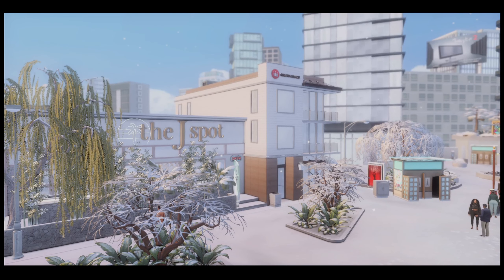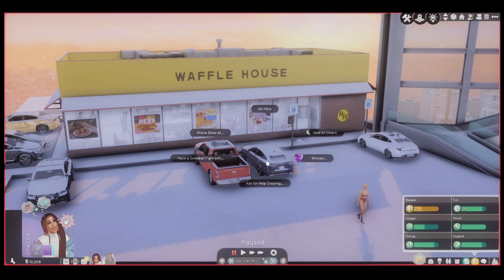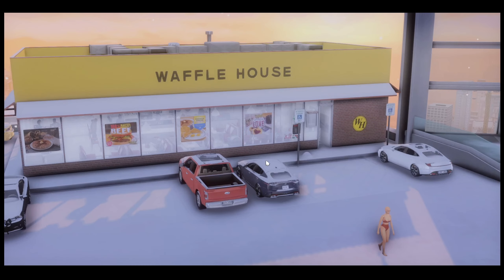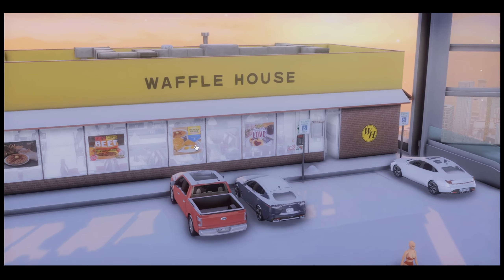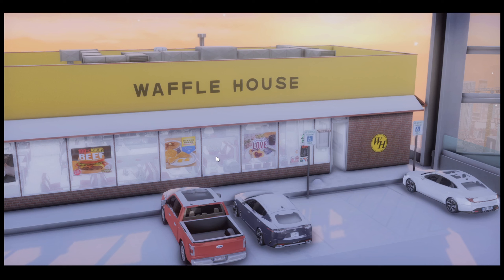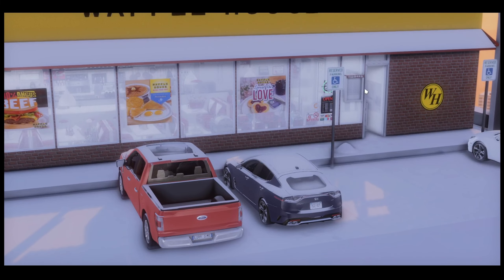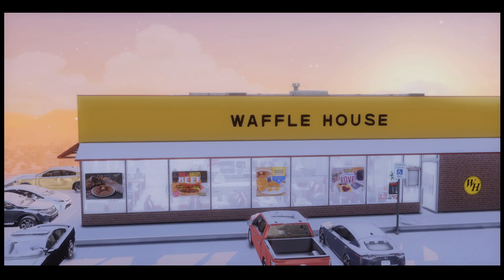Let me know what you guys think of the build and let me know if you use it. That's the J Spot — and now we're on our last build! This next build is by Sim Saga and it is the Waffle House, y'all. I love me a Waffle House in real life. Waffle House is my club food — get that pecan waffle, bacon, orange juice. I don't love the eggs because there are always shells, but I'm still gonna eat it.